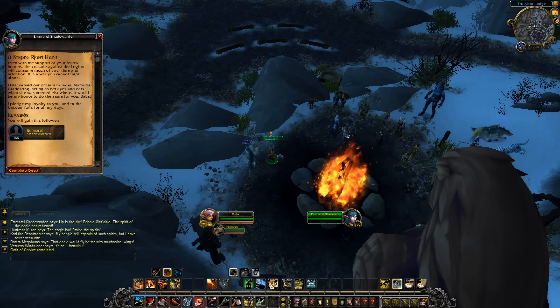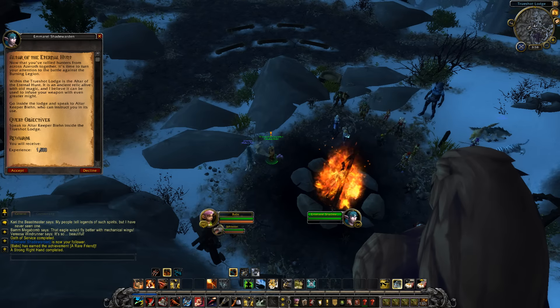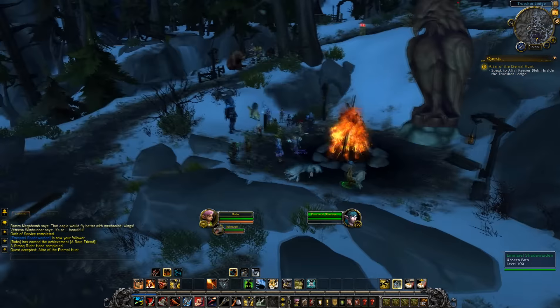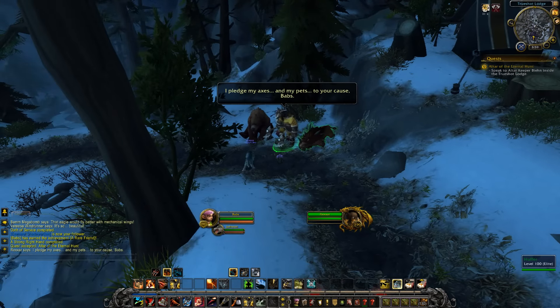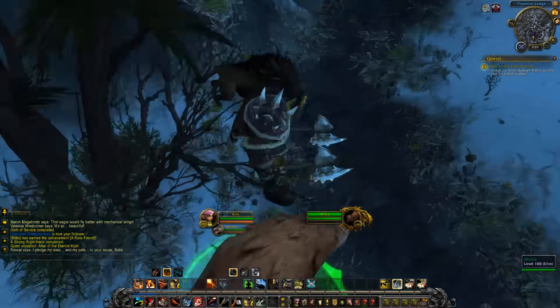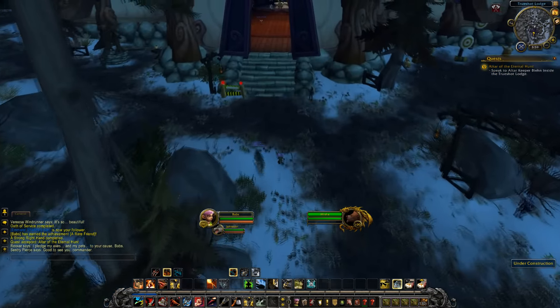'Even with the support of your fellow hunters the crusade against the Legion will consume much of your time and attention. It is war — you cannot fight alone. I first served our oldest founder Namuria Gladesong, acting as her eyes and ears when she was needed elsewhere. It will be my honor to do the same for you — I pledge my loyalty to you and to the Unseen Path for all my days.' Rock and roll! Oh nice — never gonna get that on live. The Altar of the Eternal Hunt — it's time to turn your attention to the battle against the Legion. Oh, it's Rexxar! 'I pledge my axes and my pets to your cause.' We got Huffer and Misha! I didn't know Misha was Rexxar's pet — another thing you guys can mock me for.